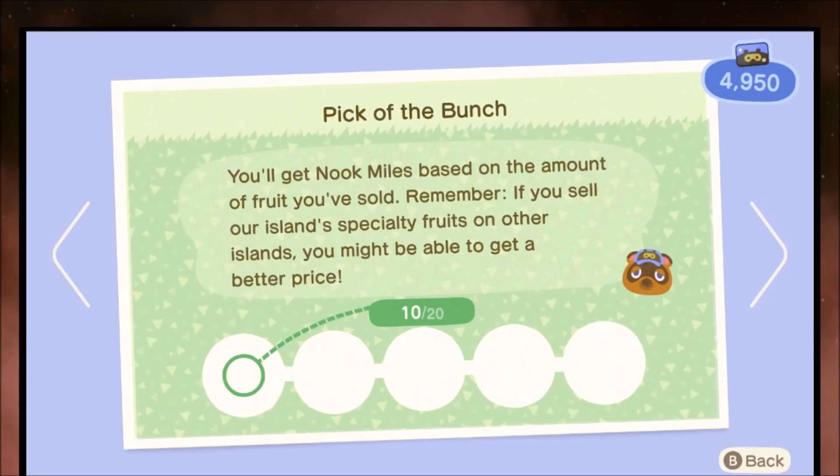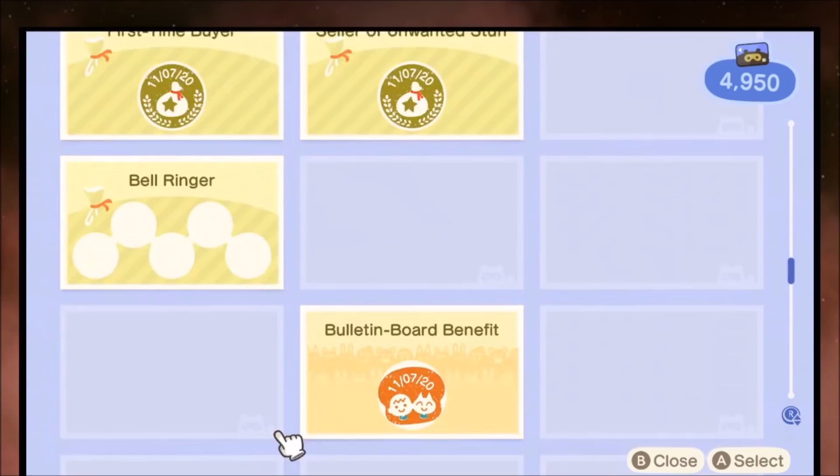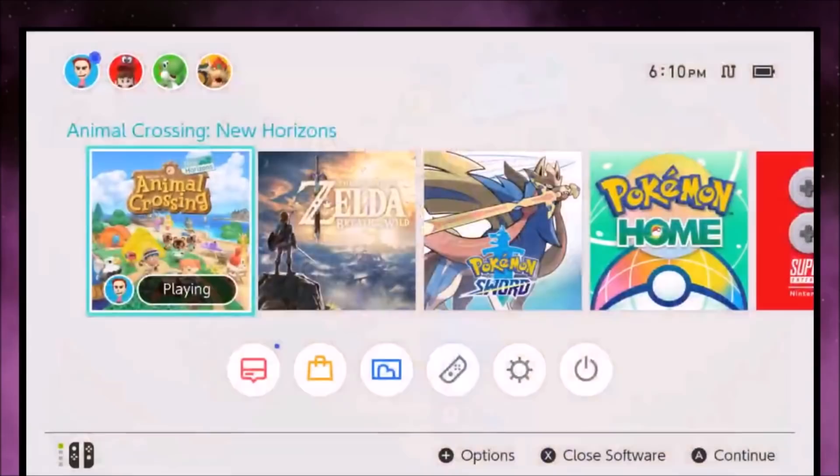Plant 10 flower seeds — that's a couple hundred Nook Miles. As long as you just kind of meet the baseline achievements, you're going to get the thousands of Nook Miles that you need, and then you can do your first time skip.